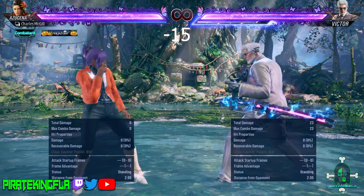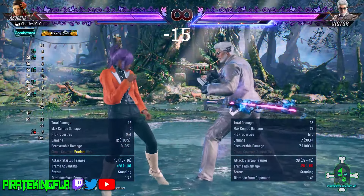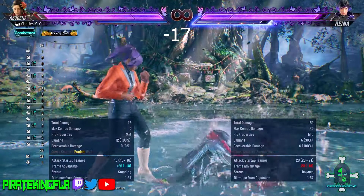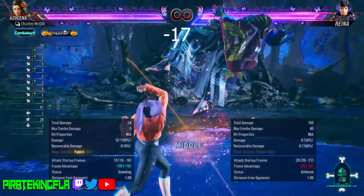If your character has a 15-frame launcher, make sure to launch Victor's heat smash as it's minus 15. Reyna's low hitting heat smash can only be done out of Heaven's Wrath stance and it's minus 17 on block, making it the most punishable out of everybody. Be sure to launch it.